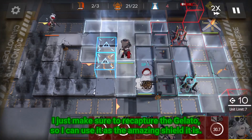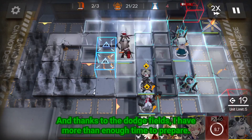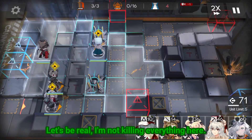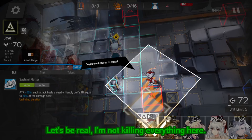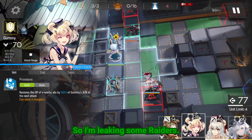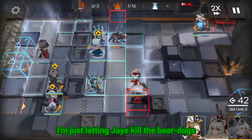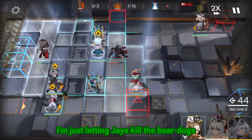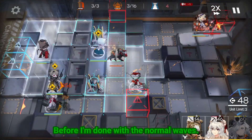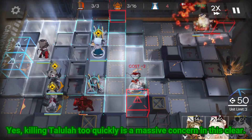I just make sure to recapture the gelato so I can use it as the amazing shield it is, and thanks to the dodge fields I have more than enough time to prepare. Let's be real, I'm not killing everything here. As we all know, leaking is legit when it's available, so I'm leaking some raiders. It's way too much dodge and far too little healing to deal with all of them. I'm just letting Jay kill the bear dogs and thinking about how to hold Tallulah long enough so I don't trigger the phase transition before I'm done with the normal waves. Yes, killing Tallulah too quickly is a massive concern in this clear.